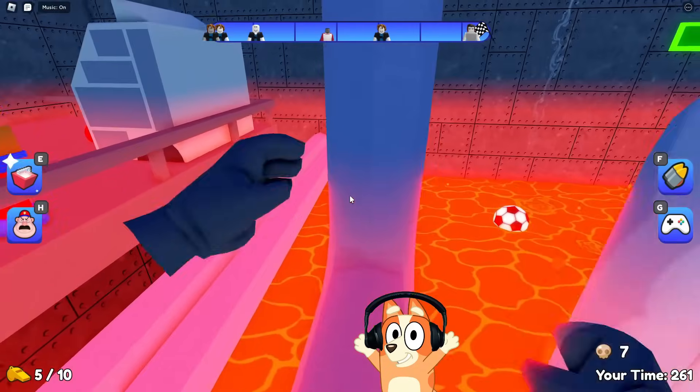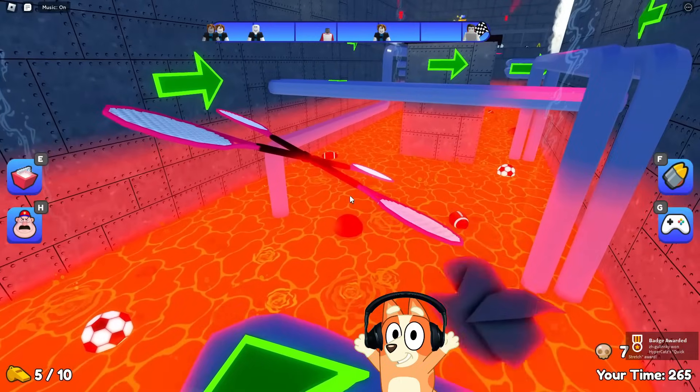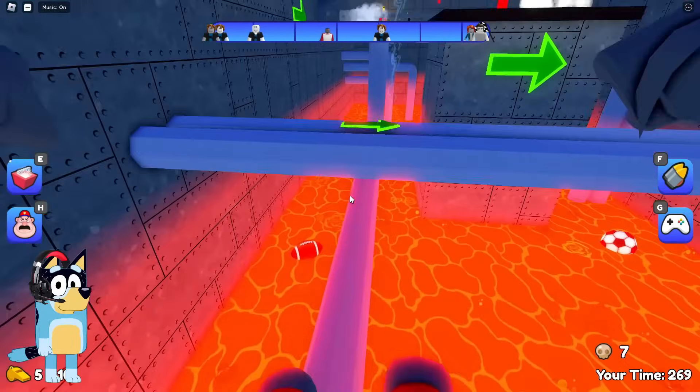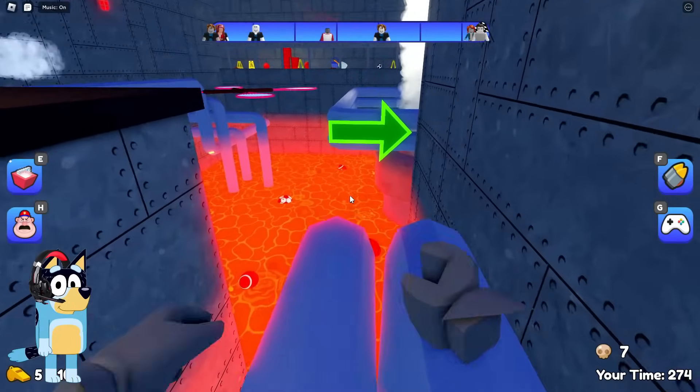Look, we again found ourselves in some kind of giant room with lava. Now we will need to jump through these pipes to get to the end. Okay, now we need to get through this room — it looks pretty big. Look, and there are some spinning rackets in the distance.